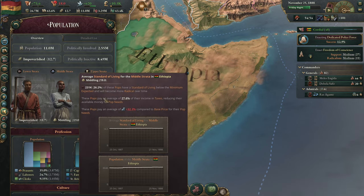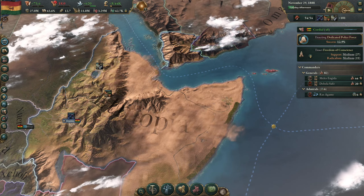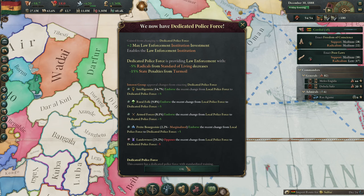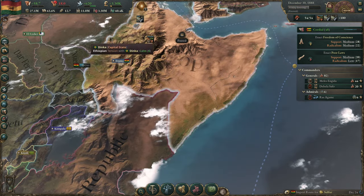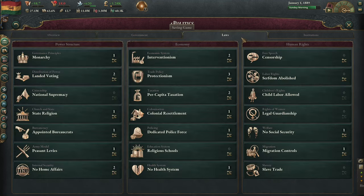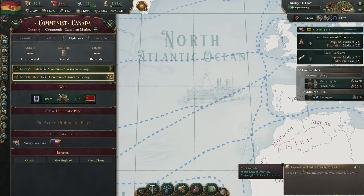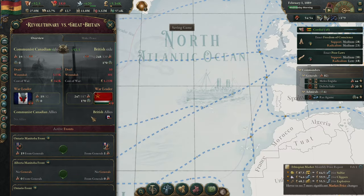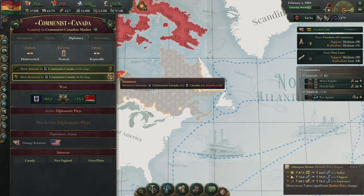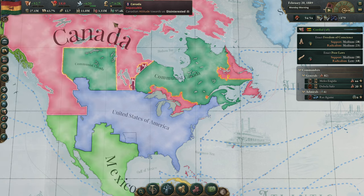The largest pop group is still peasants on subsistence farms. What's the British Republic's attitude toward us? Cautious. Meanwhile, we've switched to a dedicated police force. We'll want to keep cool before we enact things like poor laws. So we have communists going to war against other communists — and they say this game wasn't accurate. They think it's solely because he's a trade unionist, and politics on that can go either way.